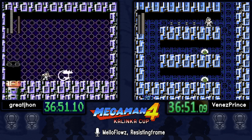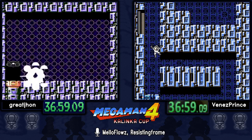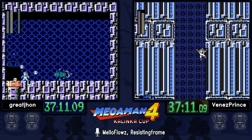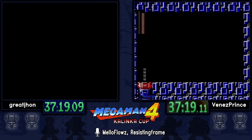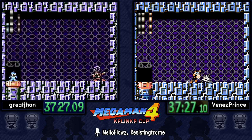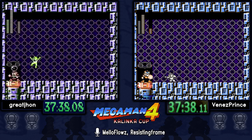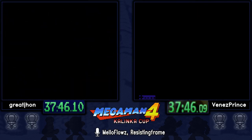The routes recently changed — there's a faster way of doing the refights, but we're probably going to see the regular way from both runners. There are a lot of soft weaknesses being used on bosses, so you're going to see one weapon used on one boss and then on the next. For the Bright Man refight, you want to hit him with about five skull shots before entering his weakness phase — the five skulls will keep him off his freezing phase as well.